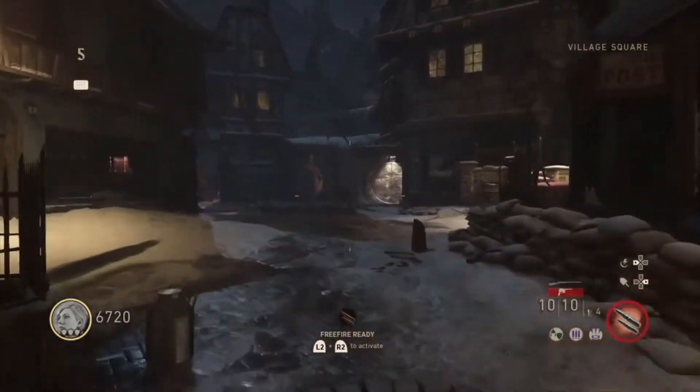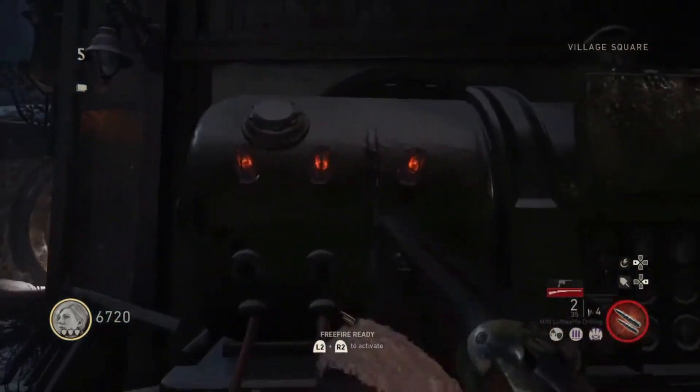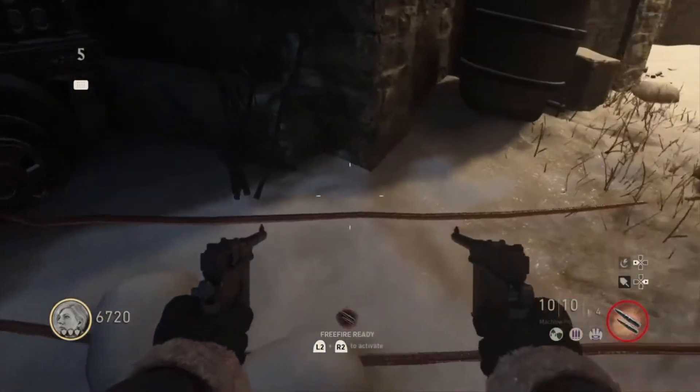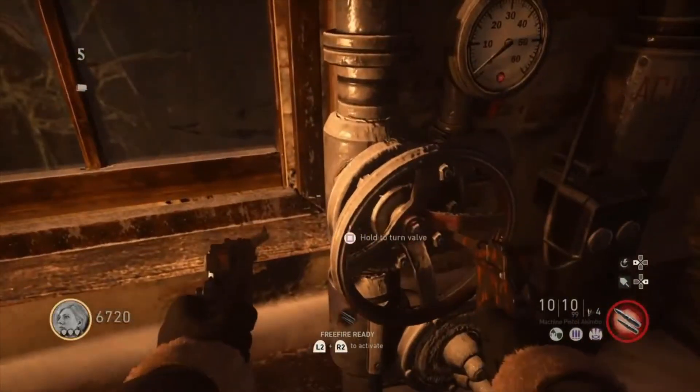You're gonna make your way into the village square and you'll end up in front of a generator. As you can see, there are three red lights on it as well as three red wires. Go ahead and follow the right wire and it'll lead you to a valve — you're gonna want to hold square.